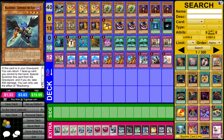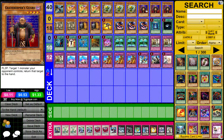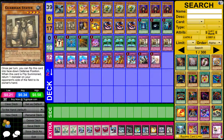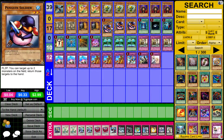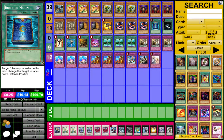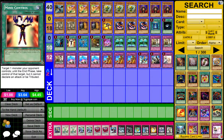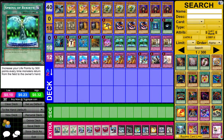You got one Blackwing Zephyrus the Elite, Triple Gale Lizard, and Triple Birdman. Triple Guard, Double Guardian Statue — it's kind of like a Stealth Bird but Compulsory Edition. The Maxi, Granmole, Penguin Soldier. Spells: we have Book of Moon, Dark Hole, Heavy Storm, and Monster Reborn. Mind Control. I have One Day of Peace just in case, Pot of Avarice, and three Spring of Rebirth.